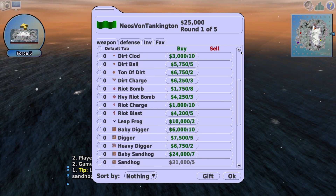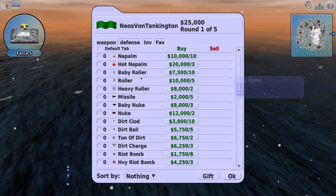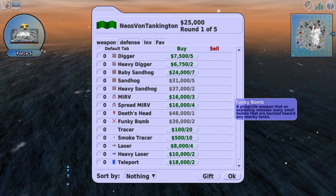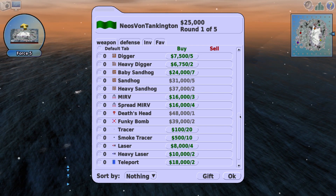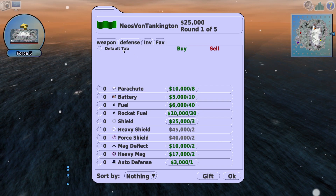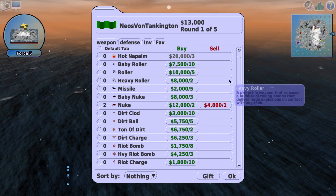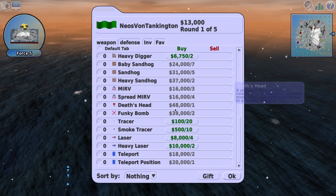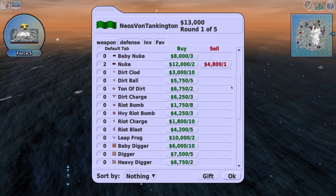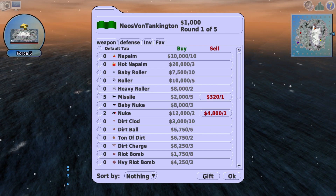Hey, so here we go - much like Scorched Earth. Oh hey, it's snowing apparently in this tropical environment. We have funds we can use to purchase different things like napalm, baby rollers, nukes, baby nukes, dirt charge, the Death's Head, funky bomb, MERV, spread MERV - whatever the difference is. We can teleport, all sorts of stuff. We also have defensive things like shields, which we don't have enough money for. We're just gonna go with something basic - a nuke. Also another nuke. MERVs and all that stuff's really expensive, so probably shouldn't start with the nuke. Fine, we'll do leapfrog - leapfrog is always fun - and just a regular old missile. Let's go.